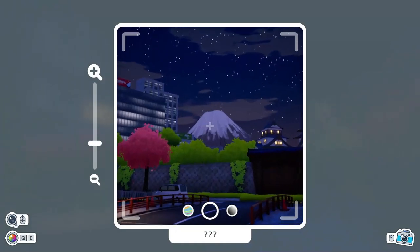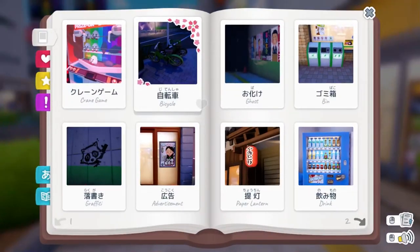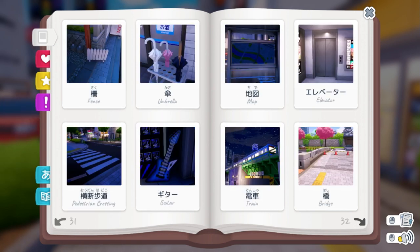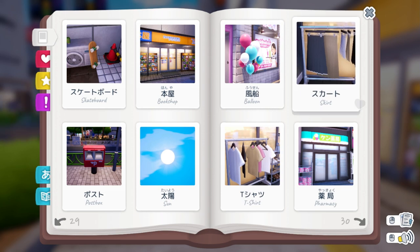Basically in the game, what you do is go around town, take pictures, and learn some Japanese. In short, you're making flashcards. Your pictures go into an album that you can browse later. So far I've found about 128 flashcards, and the game hints that there's more. I'm not exactly sure where they are, but if anyone knows, please let me know.